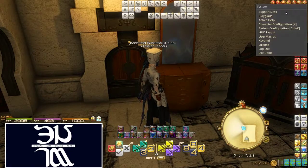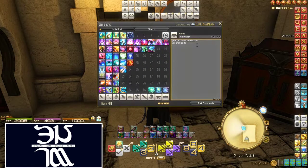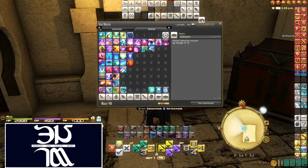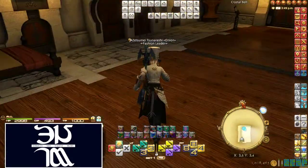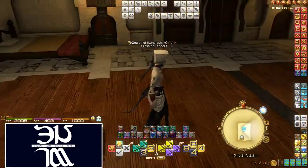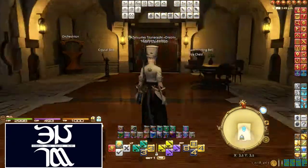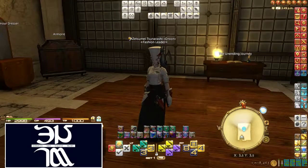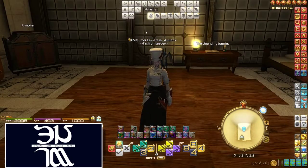The second number is the glamour plate number. So we go into our Glamour Dresser and find our Culinarian glamour plate, which was number 10 — it's this number up here that you want. So I type that in. And there we go — that's my macro. I pop that right up there, and then every time I click it, it's going to change my gear set, which changes my job, and it'll also change my glamour for that job at the same time.